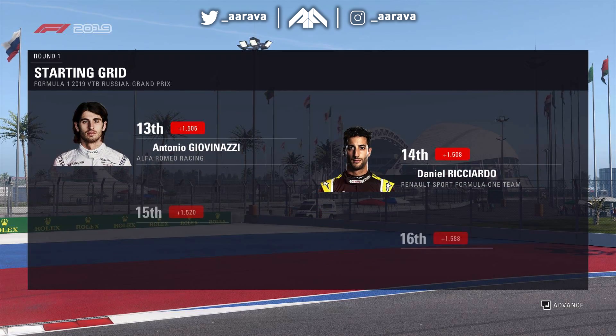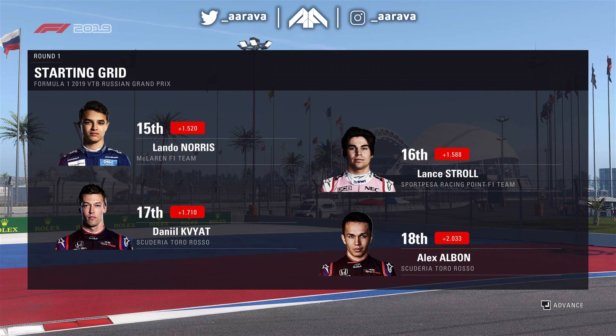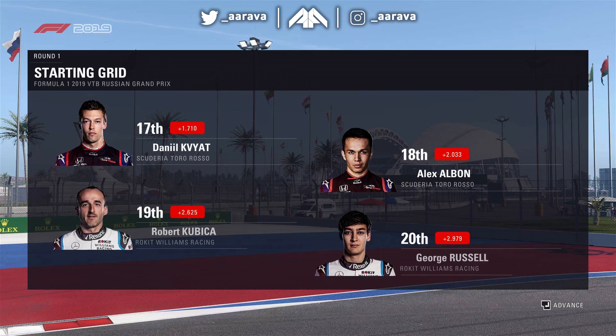And then rounding out the top ten are both the Haas cars. Then you've got Sergio Perez next to Nico Hülkenberg, Antonio Giovinazzi alongside Dan Ricciardo. Then you've got Lando Norris P15, Lance Stroll P16. Then it's all second last row, the Toro Rossos. And bringing up the rear are the two Williams cars, Robert Kubica and George Russell.